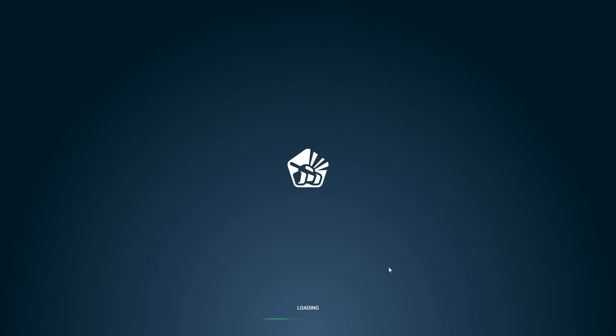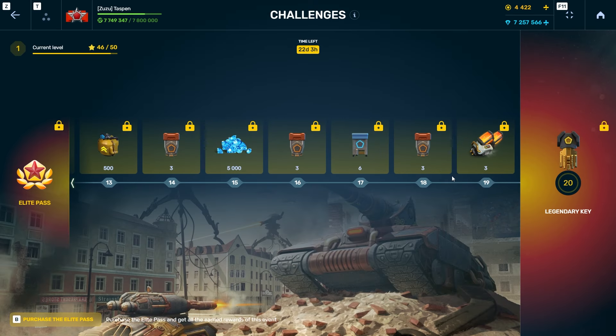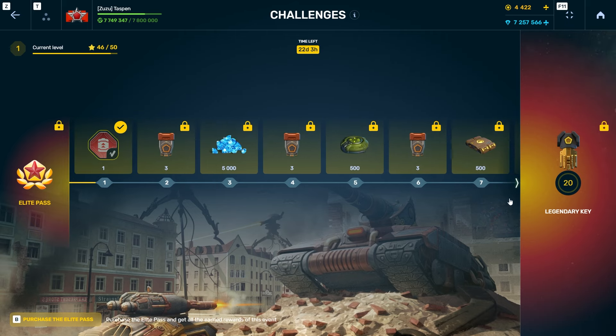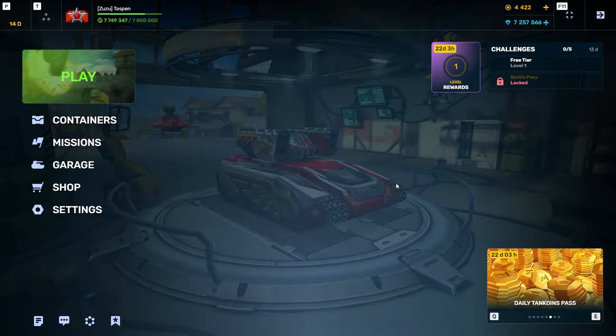Not to mention the elite pass — it costs basically $25 and you have to grind out 50 to 100 stars every single day, which isn't really that easy unless you're doing your daily missions. It's going to take about 30 minutes to an hour every single day for a week or two to get a legendary container where you may not even get the skin you want. The price of the elite pass used to be 1,700 tank coins, but they've increased it by $5 to $10 worth of tank coins, which is getting ridiculous.